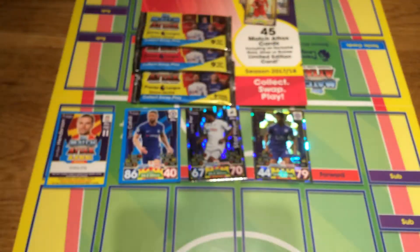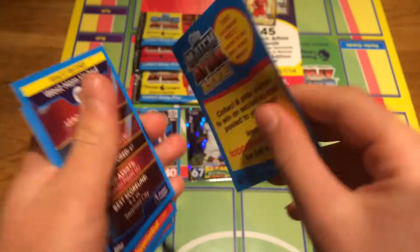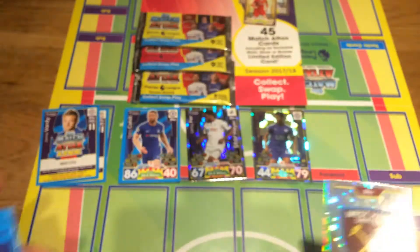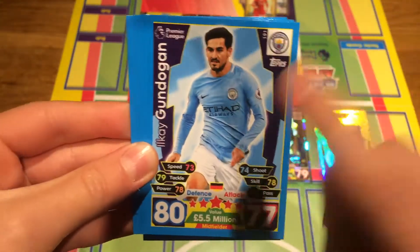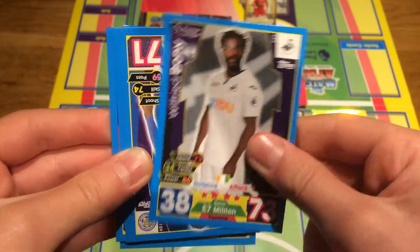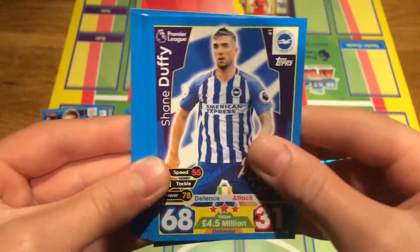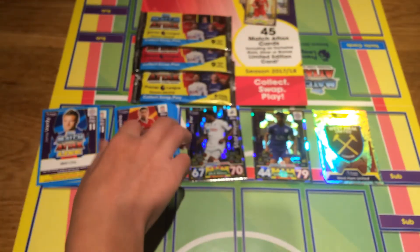Pack two - Roberto Firmino base card appears. Only one shiny this pack - it's the West Ham logo. The code card is Jamie Vardy, first come first serve. The West Ham badge: came 11th last season. For the base cards: Roberto Firmino from Liverpool - nice pull - Guindra from Man City, Michael Carrick away kick card from Man United, Borja from Swansea, Iheanacho from Leicester, Lanzini from West Ham, Phil Barnes from Burnley, and Shane Duffy from Brighton. Some really nice base cards and needs.